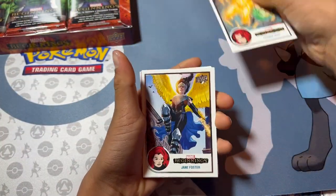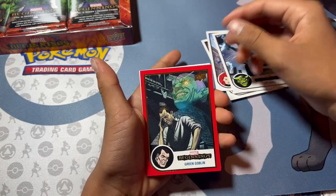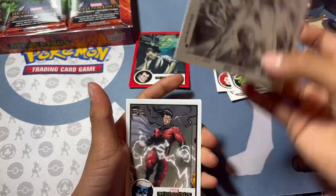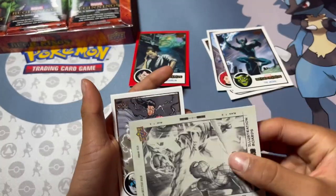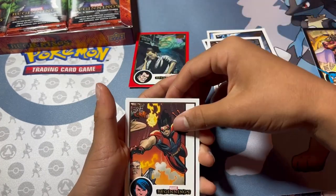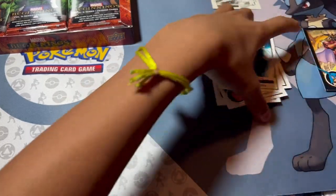Frankie Ray. Jane Foster. The Jackal. A red-green goblin. Black... are these numbers? Oh no, yeah look — and upside down. This one had a messed up corner. Illustration boards — that's cool. Sentry. Warpath. And Hirokawa.